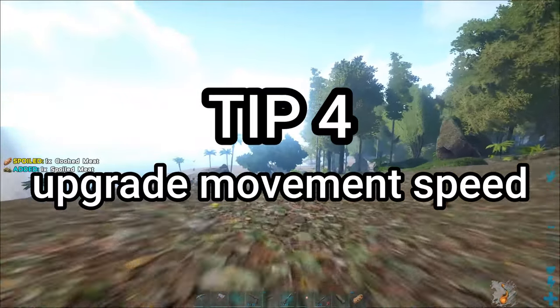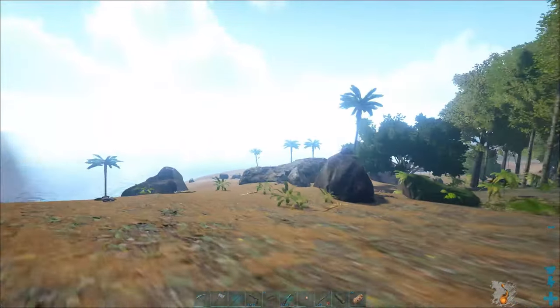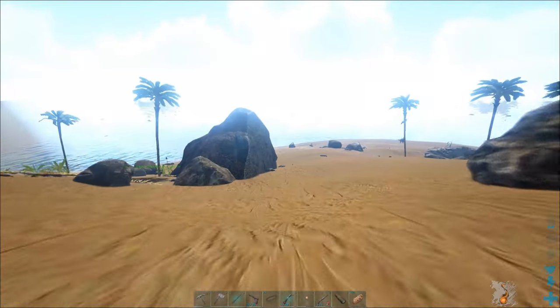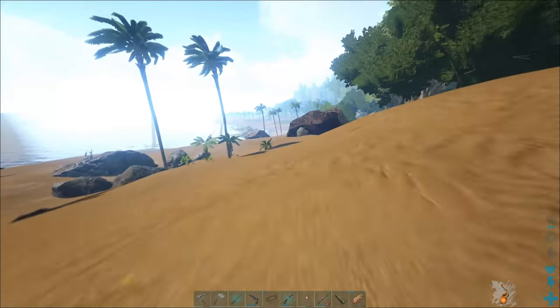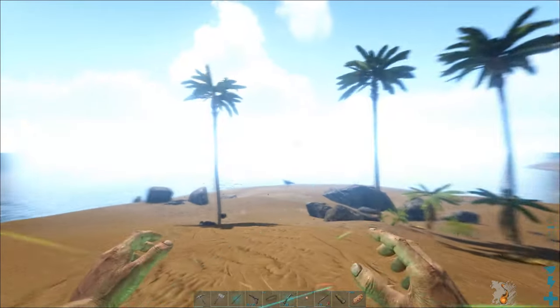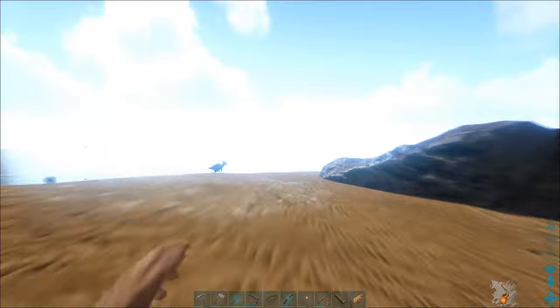For our fourth tip, you should upgrade your movement speed. 145% movement speed lets you outrun anything. I have mine at almost 400%, and this is how fast I go.